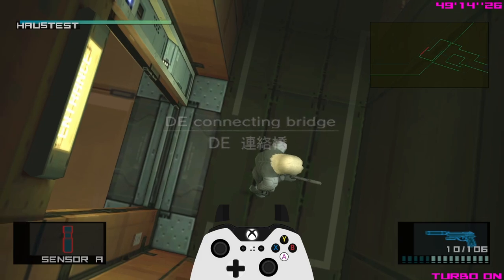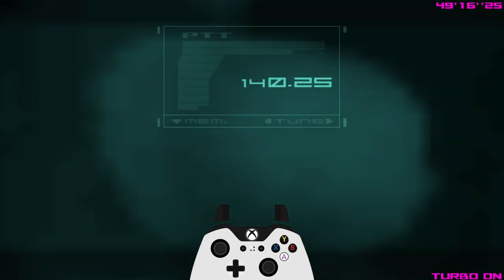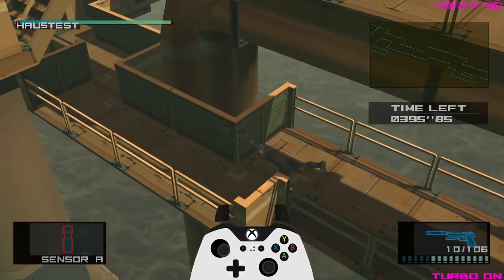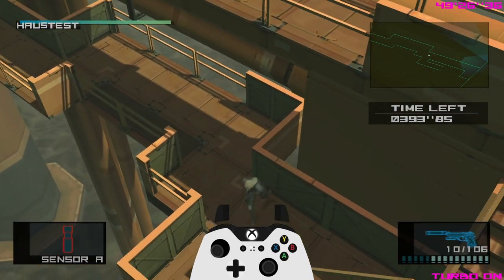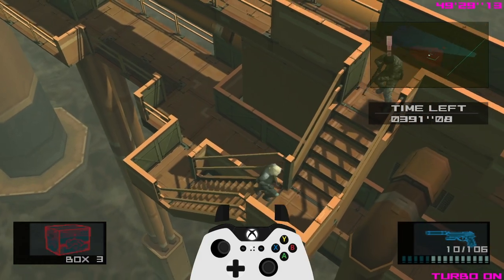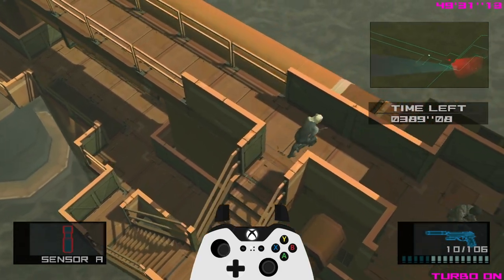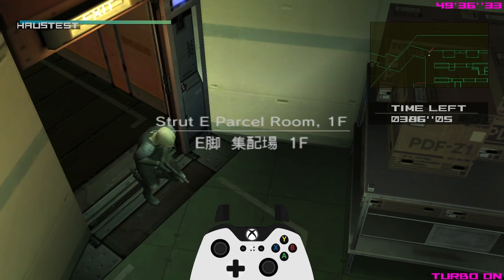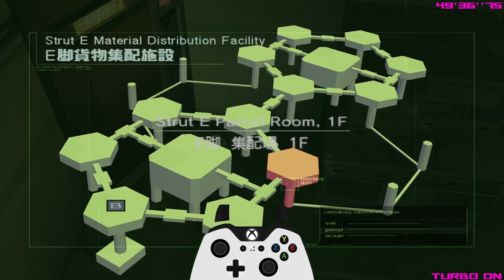Turn turbo on because the first thing on this bridge is answering a codec. After the codec, walk over here - don't do a cartwheel right away since you can't fully see where you're going and might hit a wall. Do one or two cartwheels from further along where visibility is better. Before turning that corner, get ready to equip the box again using previous - just tap L2. The guard never shoots you or just walks away. Leave the room and we're at Strut E for the final room before we're done.